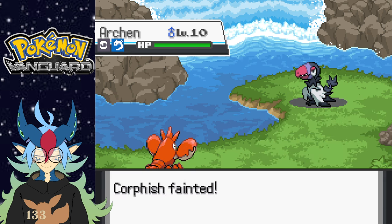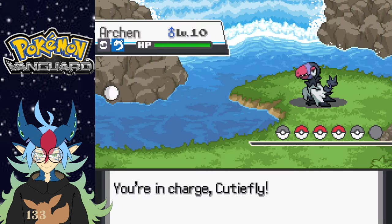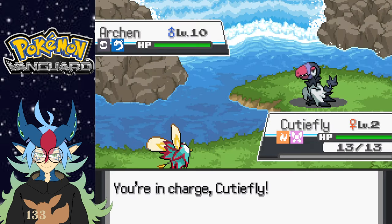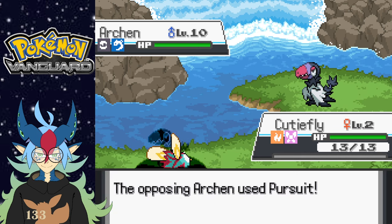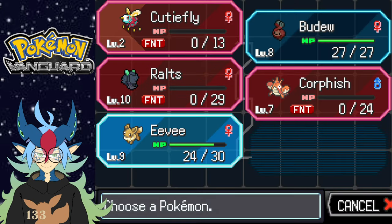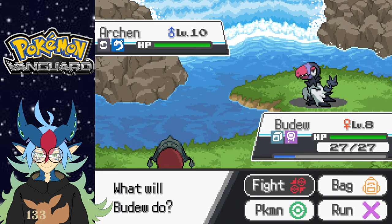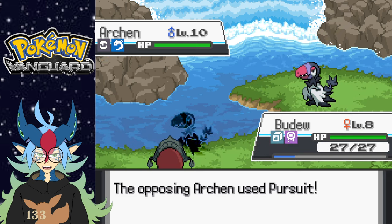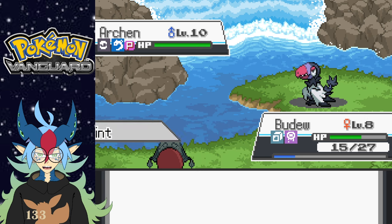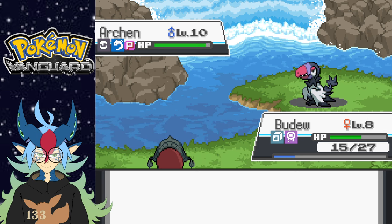I'm gonna go with Tackle — if I can get Quick Attack that'd be fantastic. Arcan — ooh, okay. I'm gonna switch out to Corphish then. Whoa — Dark Dragon type! I want one. Where the hell — no. I am so dead with this guy. Oh maybe not — no, peace out. What? Yeah, I'm level two Cutie Fly, I need to level you up. He only has one more Pokemon — this is the last one I think. I'm gonna go Badu. I believe in you.